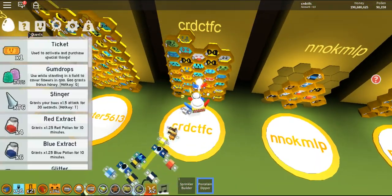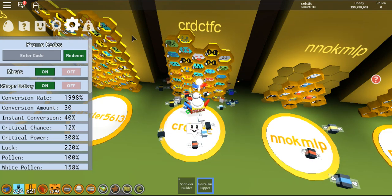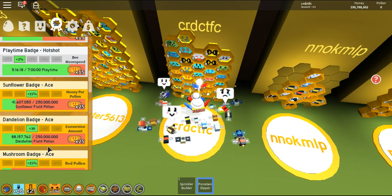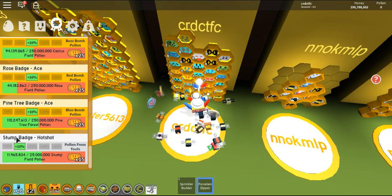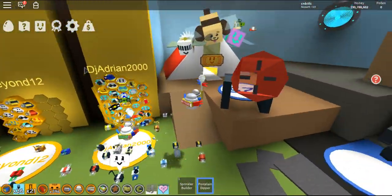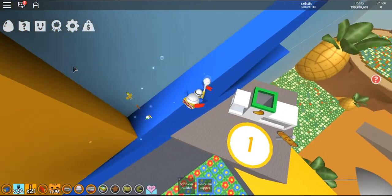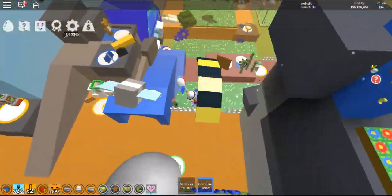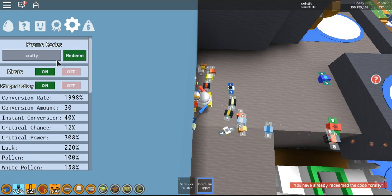I'm gonna show you guys a new code I've got — this is the code that gets you 18 million honey. Look at my dandelion badge — look at how much it has right now. It's almost as good as my pine tree badge, and my stump field is really good too because I just made all this pollen by clicking for 20 minutes straight. I use the instant converter most of the time. The new code is 'crafty,' spelled like this — once you redeem it you will get a lot of new stuff.